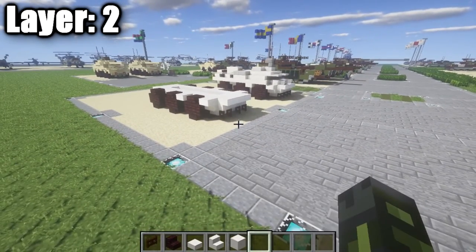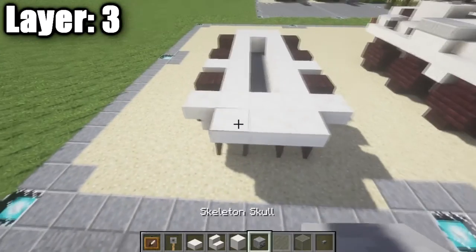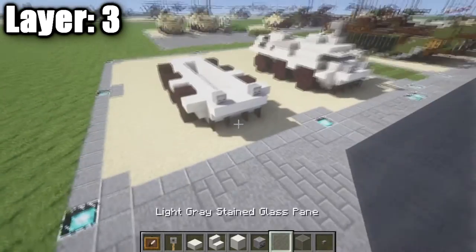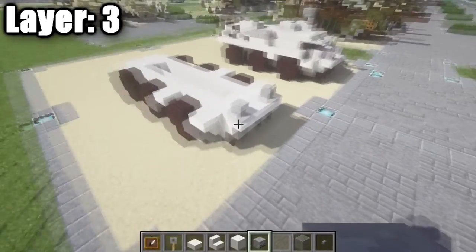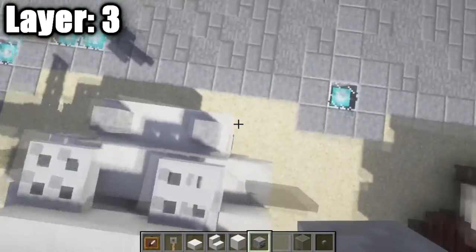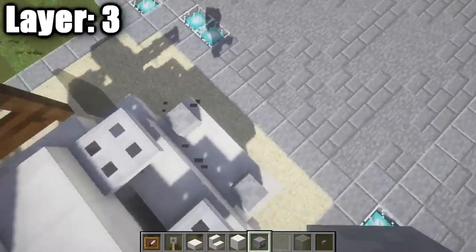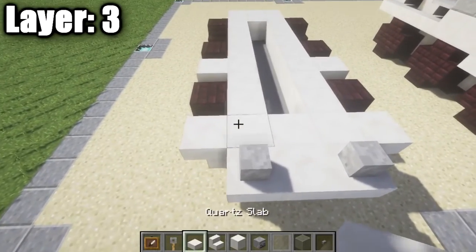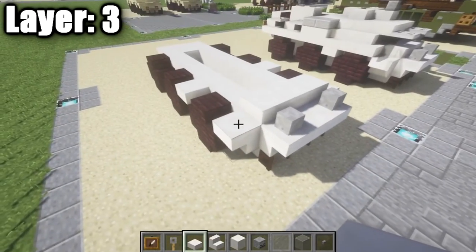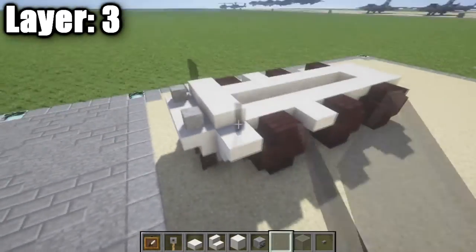Moving on to layer three. Start by placing skeleton skulls on the side to represent the front headlights. I have their backs facing the front — make sure they're not at an angle. Once the headlights are placed, take quartz half slabs and place a row of three behind the skeleton skulls, followed by one and two light gray stained glass panes on the sides for the side mirrors.